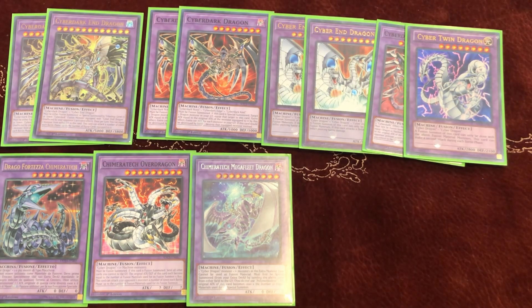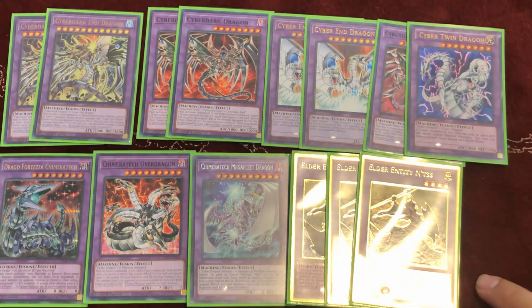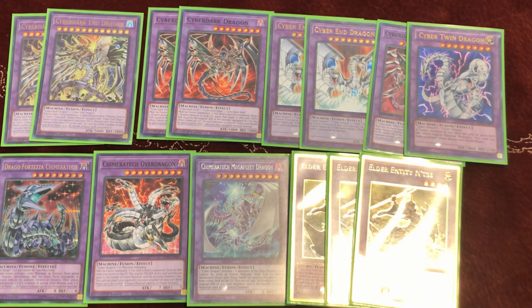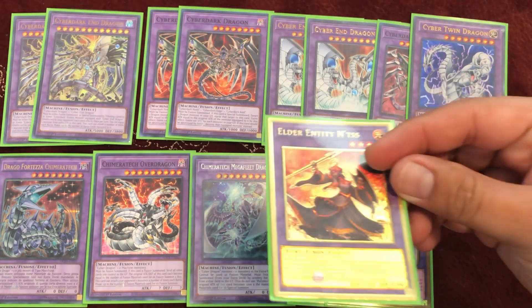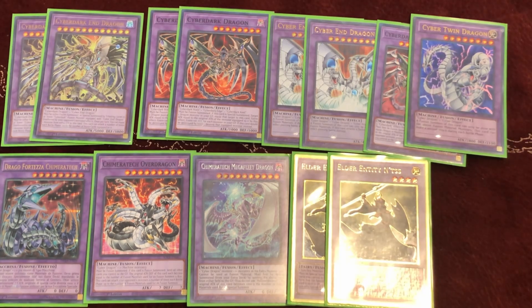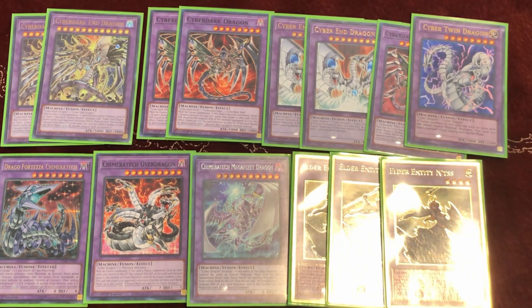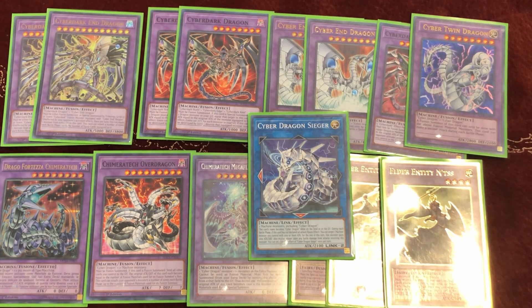I play triple Elder Entity N'tss. When Cyber Dark Claw is equipped to one of your Cyber Darks and it attacks, you send one card from the extra deck to the grave — and Elder Entity N'tss, when sent to the graveyard, pops a card on the field. So you attack, trigger the effect, send N'tss to the grave, and pop something. Last but not least, one Cyber Dragon Sieger because we play Cyber Dark machines.